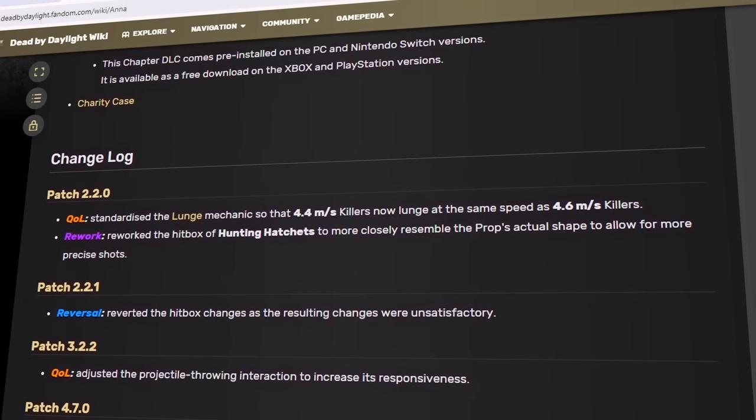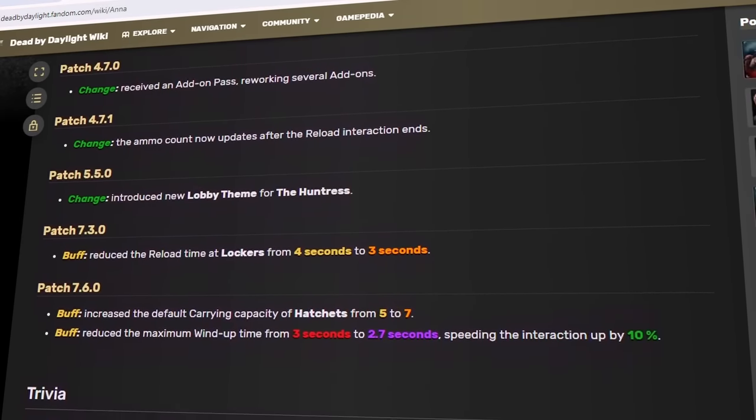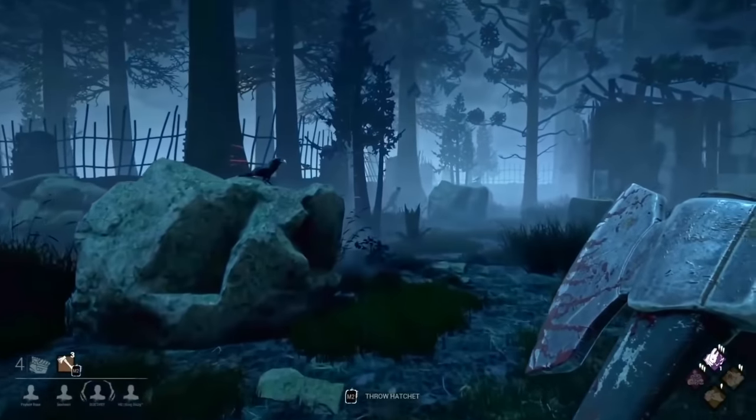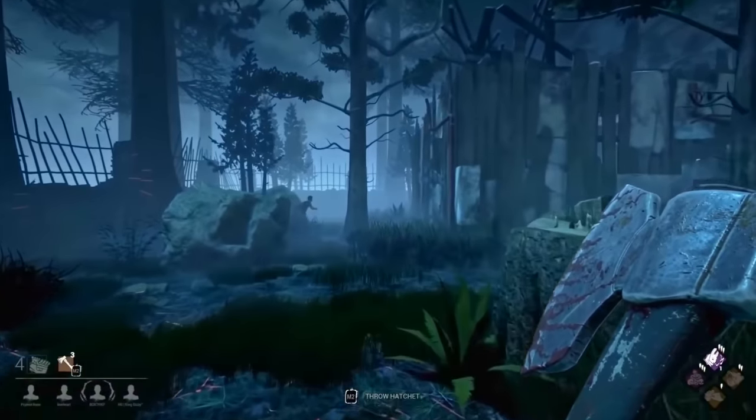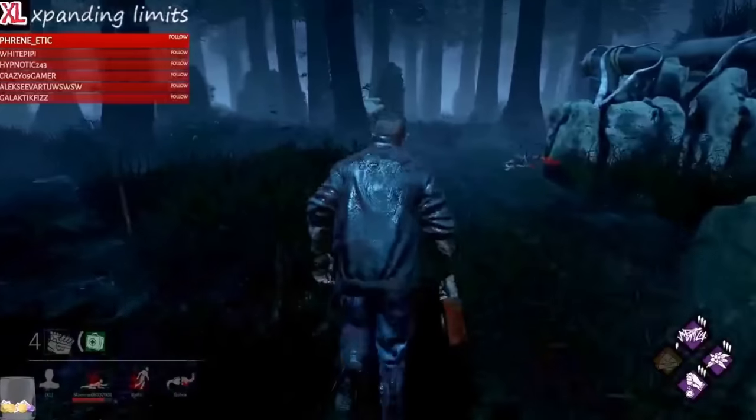Throughout the years, The Huntress has received relatively few changes. However, one of her most significant differences when she first came out was that her lullaby was actually directional, meaning that players could perfectly determine the killer's position only by listening to the Huntress' humming.